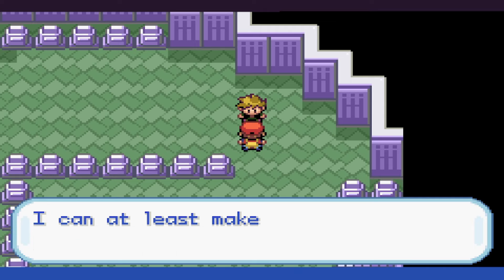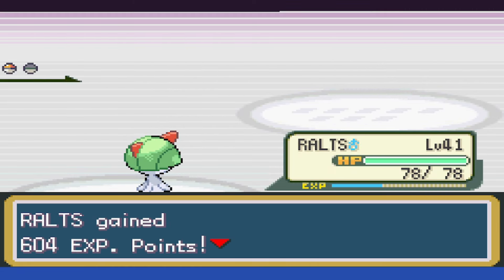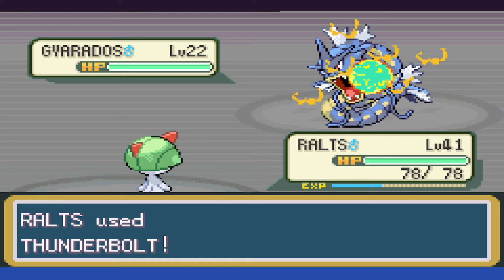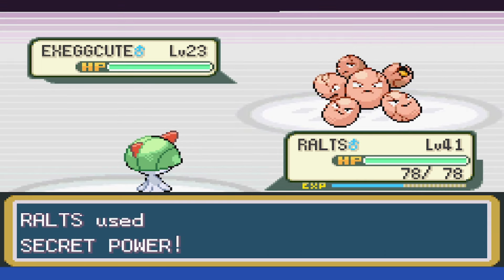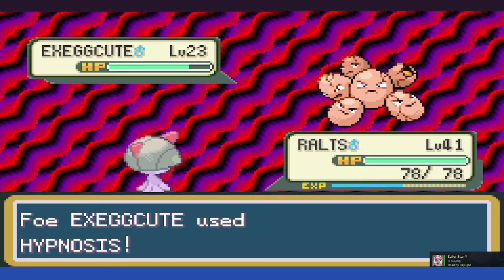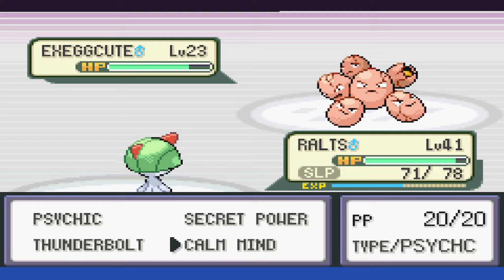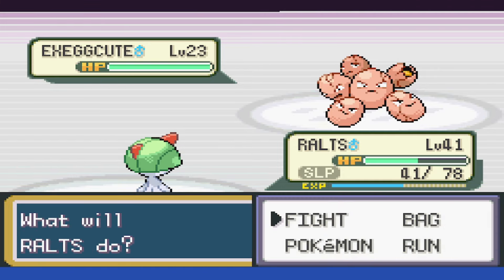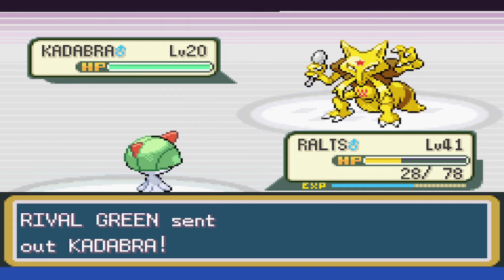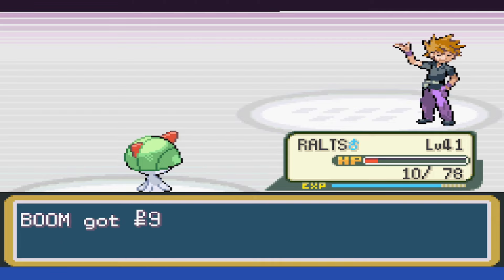There's just one way to find out if we can actually do this or not. Pidgeotto is first and we open with Thunderbolt, taking it out, but I don't know if the crit was needed. Gyarados is next and goes down to a single Thunderbolt as well. Exeggutor is out and this one will likely be a problem as we do very little with Secret Power and we get put to sleep. It takes a few turns for us to wake up, but Confusion isn't doing much, and then we get Leech Seeded. We Calm Mind, then swap to Psychic and manage to barely eke out a victory, one-shotting the rest of his team and only having 10 HP remaining when we finally win.